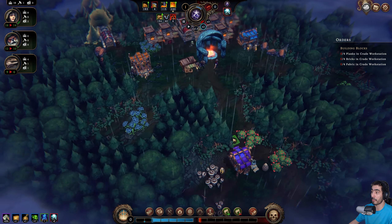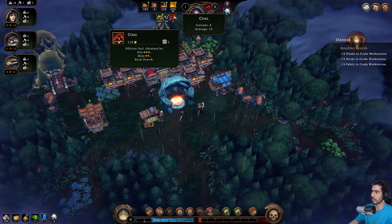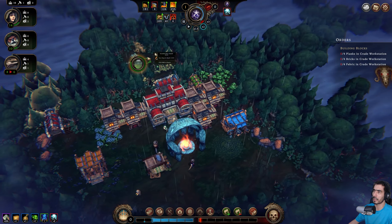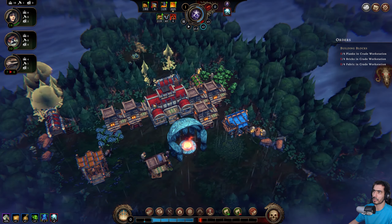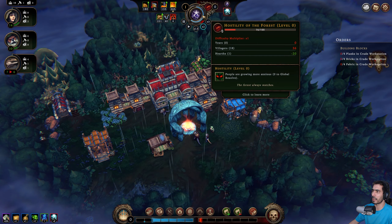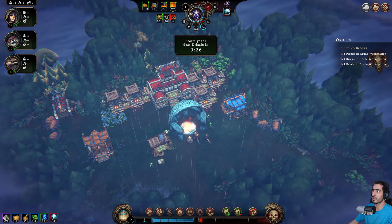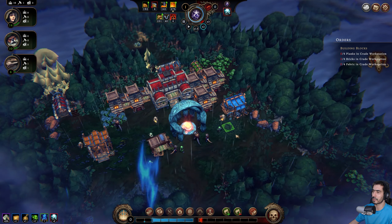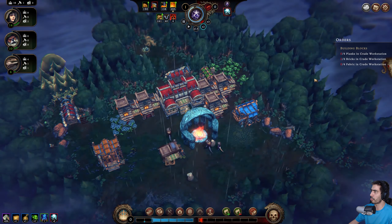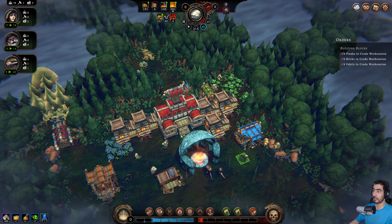Let's hope that nothing really bad happens. We only have six coal — I assume that's not good. Somber nest — small, okay good. People are growing more anxious. Next drizzle in 20 seconds — easy. We're good, we have two bricks. Things are good, nothing bad happened.